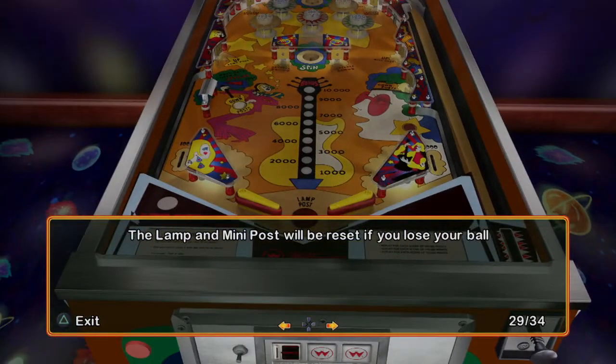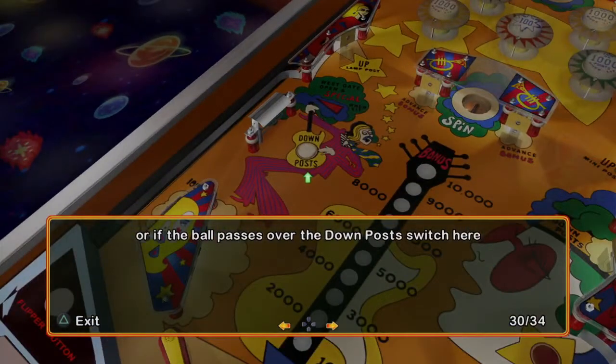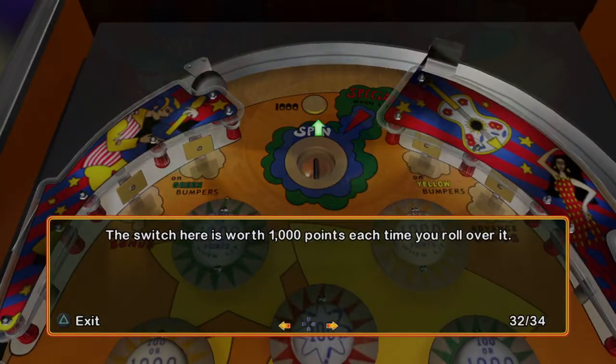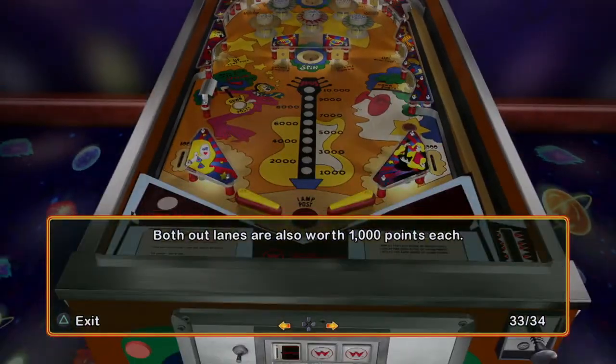The lamp and minipost will be reset if you lose your ball, or if the ball passes over the downpost switch here, or if the ball hits the downpost target here. The switch here is worth 1,000 points each time you roll over it. Both outlanes are also worth 1,000 points each.